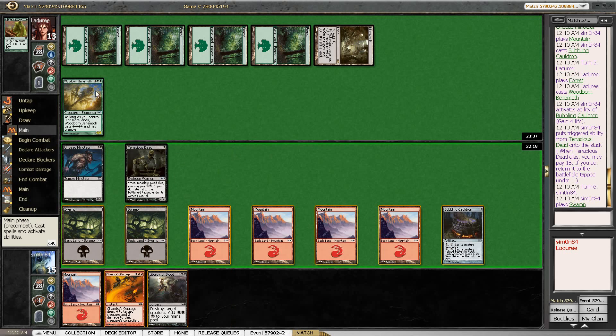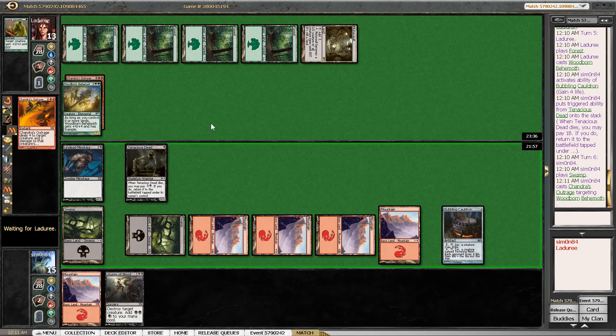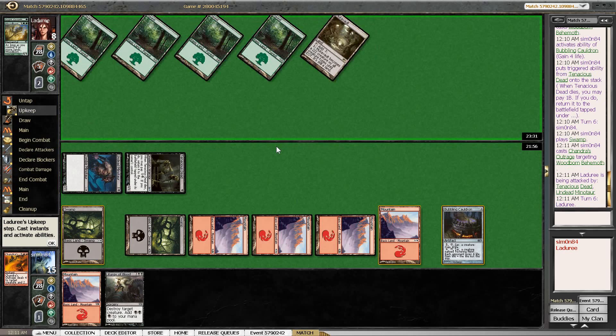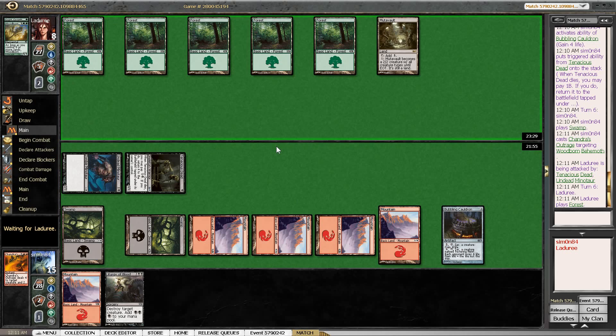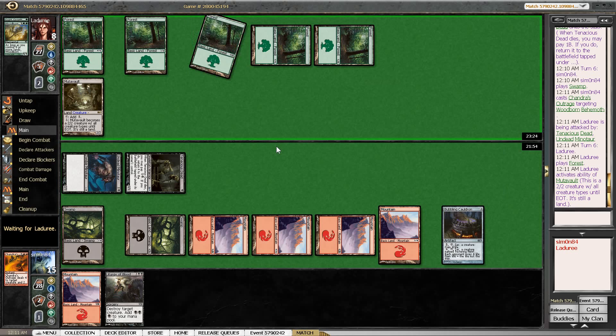We can just Liturgy of Blood this, but we don't know what else we need to kill. Chandra's Outrage is an instant but doesn't kill every single creature our opponent could play — Megantic Sliver or something like that — so I'm just going to play it safe. It looks like our opponent is just missing his second color, so it isn't out of the question that we just don't see a play here.